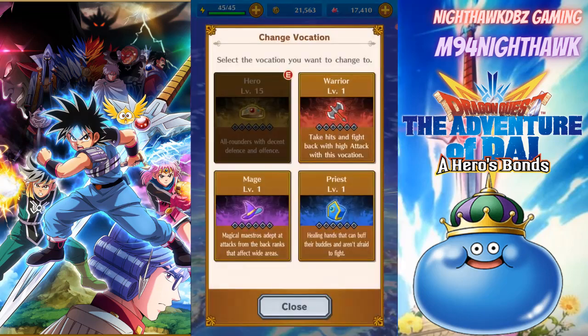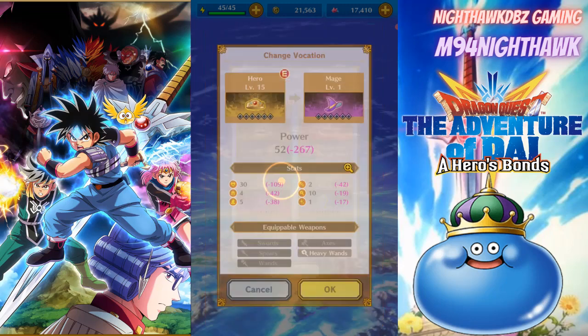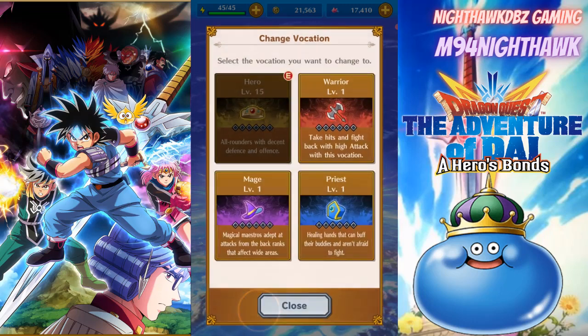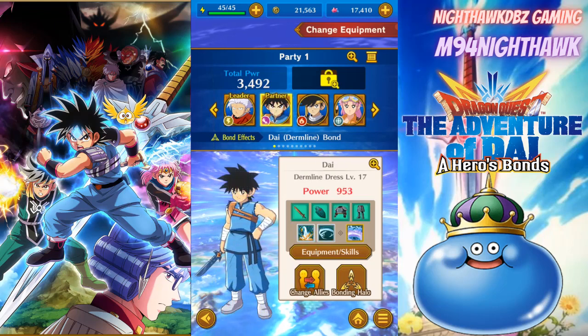As you guys can see, the hero is an all-around with decent defense and offense. A warrior takes hits and fights back at a high attack. A mage is adept at attacking from the back ranks and affects wide areas. A priest can buff their buddies and aren't afraid to fight. You can see what type of weapons are good with each vocation.